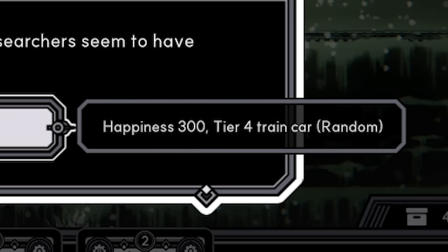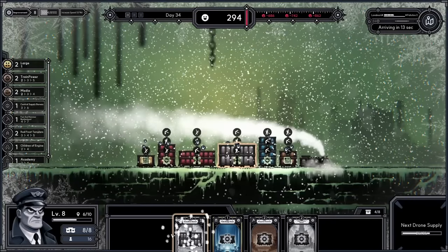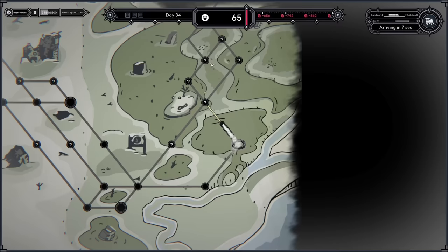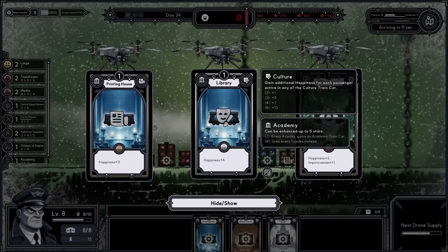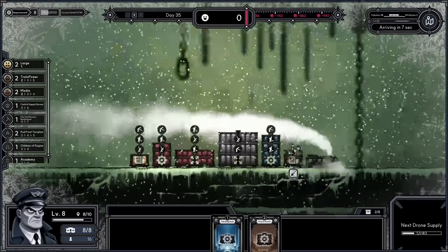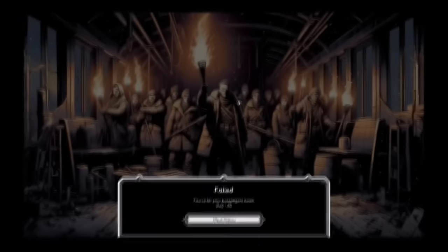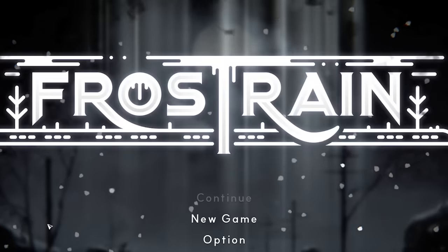We made it to the contaminated lab which gives us 300 happiness — three seconds of life — plus a tier four train car. Another executive branch! I stack the two together to boost happiness. But it's dropping so fast — people are mad. I try selling spare cards for more drones but nothing helps. There's nothing I can do — we failed, we've let our passengers down. I thought we were doing so well — really shows how brutal this game can get. That was Frost Train — hope you guys enjoyed. Peace, love, and bridges — because there was a bridge in this one!